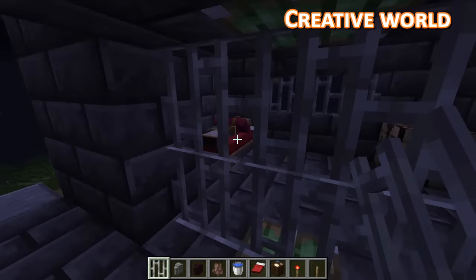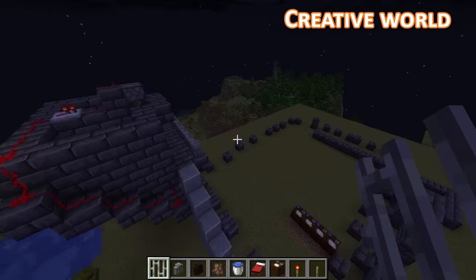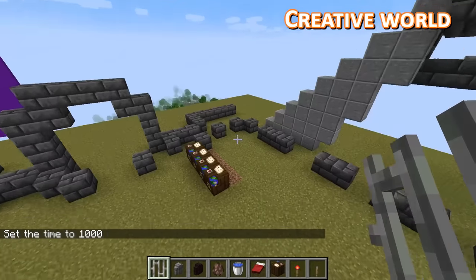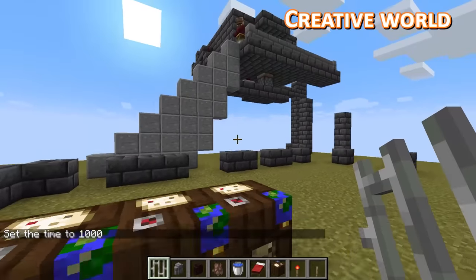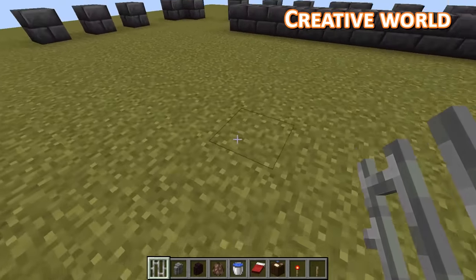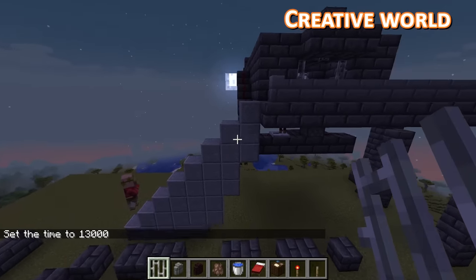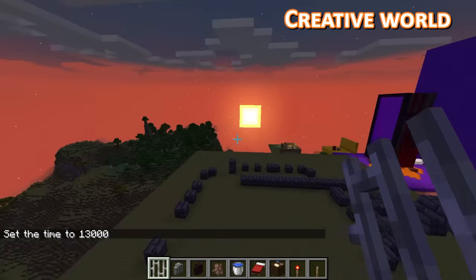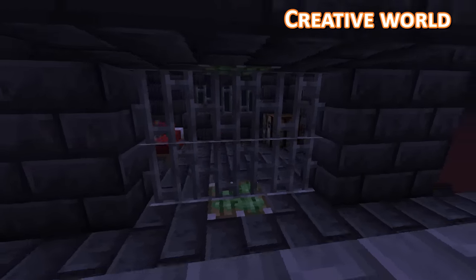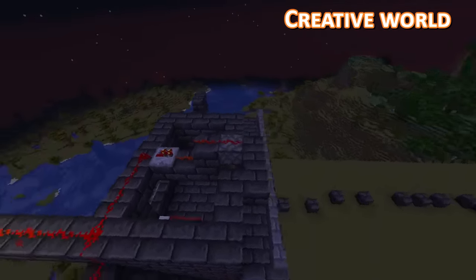Here we are in creative and we've got a villager sleeping in his cell. Up here we have a daylight sensor. So when it goes day, the cell doors open and the villager should run down to this area with all the workbenches. There's gonna be a row of cells all around the top and all the villagers will come down here to work. Then once it starts going night, the villagers will go back up to their bed, and once it becomes fully night, the cell door automatically locks.